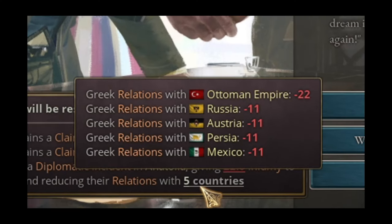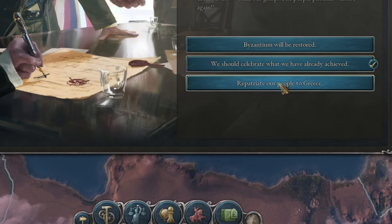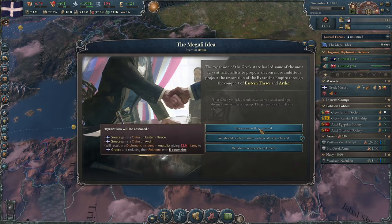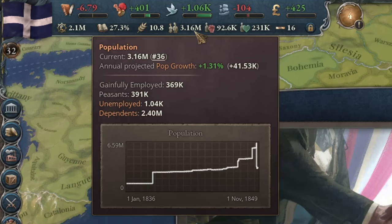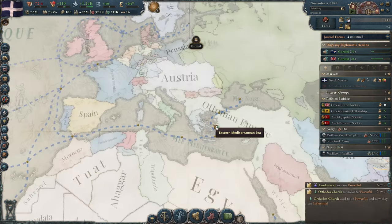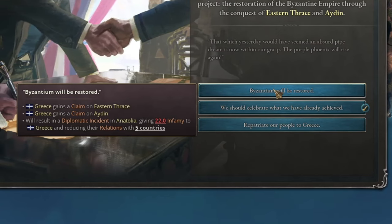I can gain 100 prestige points, which is a massive amount, but unfortunately only for 9 years. Or I can abandon these claims and have the entire Greek population move to my country. I know which path I'll choose. However, I'm really curious about this decision, so let me save the game and check how much population I'd get. I currently have just over 3 million, and after clicking the decision, over 4 million. If I wanted to play a tall game, this would be very profitable, but I'll ultimately follow the path of restoring the Byzantine Empire.